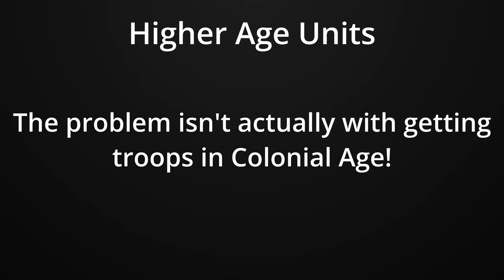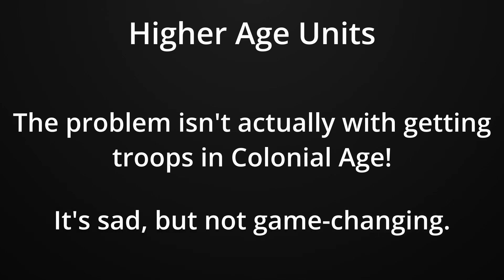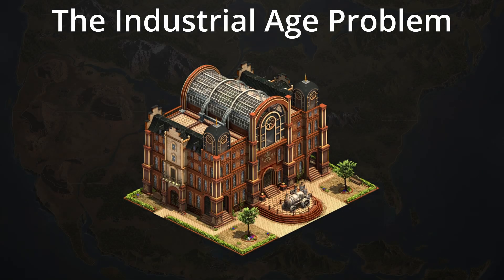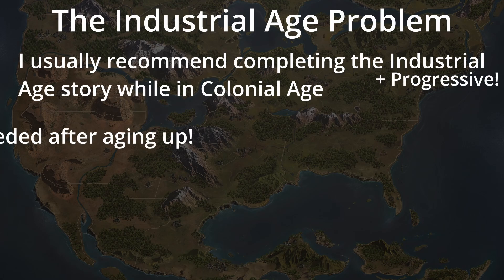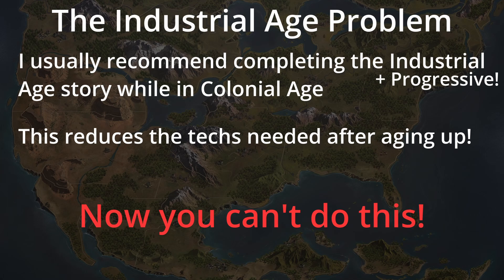But the problem here isn't actually getting troops in the Colonial Age — that's sad, but it's not terrible considering that you can just age up to the Industrial Age to get more troops. The problem is actually with the Industrial Age, because now you can't start even its own story until you reach the age. For most players, I recommend completing at the very least the Industrial Age story in the Colonial Age, and then maybe pushing on to the Progressive Era until you get tech blocked — this massively reduces the number of techs you'll have to research when you finally age up. However, now you can't do that.